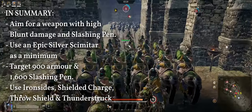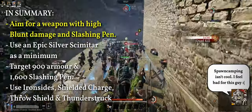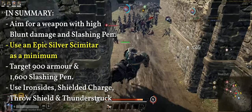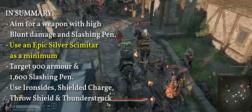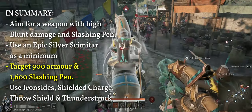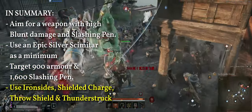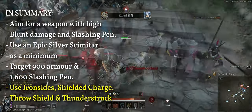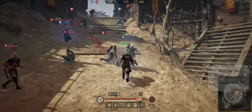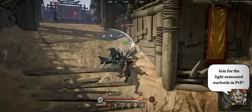In short: have a weapon that has high blood damage and slashing penetration, epic silver scimitar as a bare minimum, aim for around 900 all armor and 1600 slashing penetration, use Iron Sights, Shielded Charge, Throw Shield, and Thunderstruck as your abilities, and use Iron Sights before engaging whenever possible.